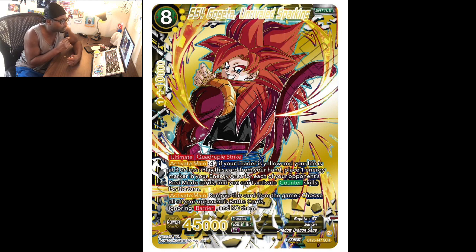Activate main: remove this card from the game, choose all your opponent's battle cards ignoring barrier, and KO them. So obviously you can swing with it. Petrification can stop this though. They gave it the Super Saiyan Blue Vegeta Unbridled Power skill — you know, it's covered in-game, just get rid of everything. But instead this one hits battle cards, where the SS Blue Vegeta Unbridled Power hits unisons and includes those.